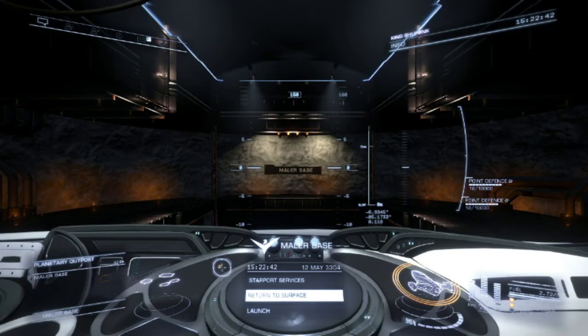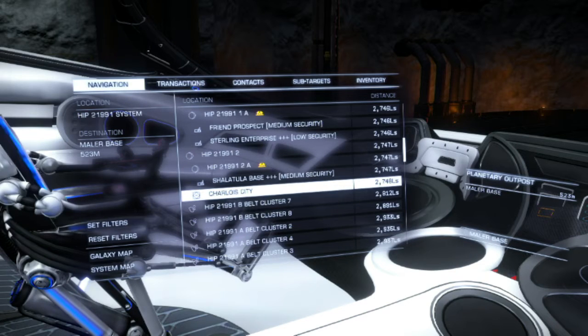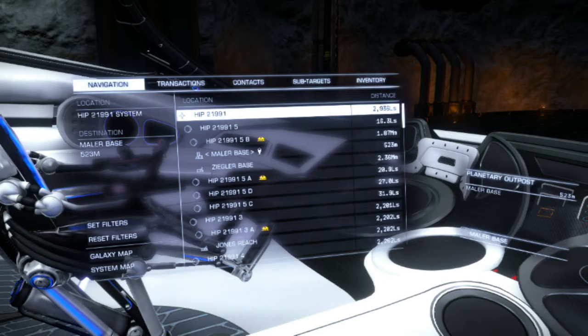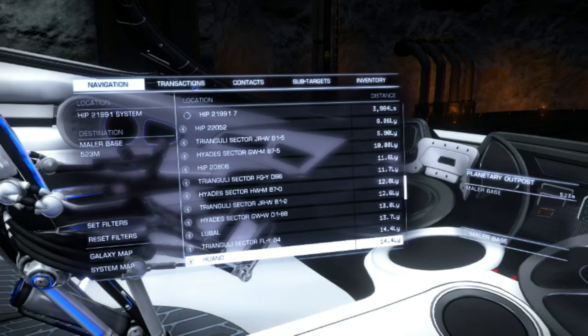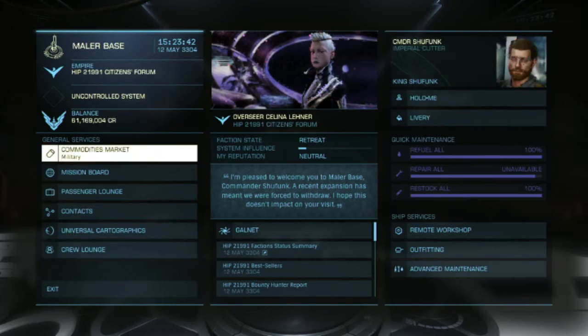This is a second video testing the mining in this area. I've got my cargo full again and this time I'm at Maillard base. In my last video we were going to Karloia City because that's the only other place we can dock, since the other places are just regular old bases and not stations you can land on. So we're going to go here — this is a military base.